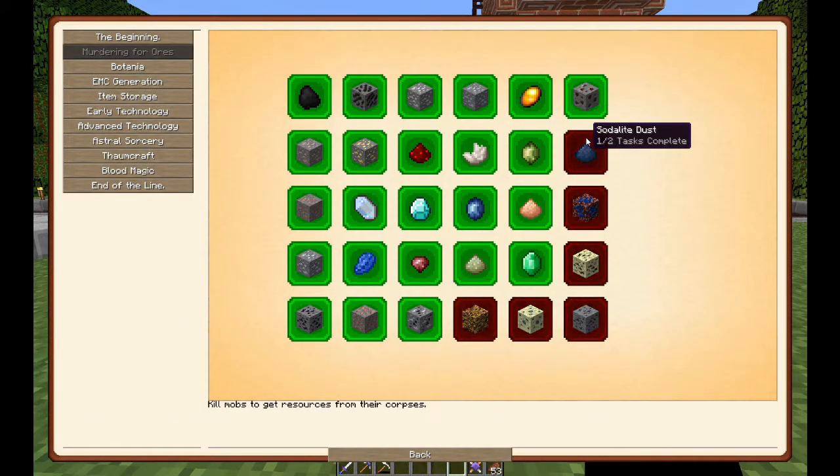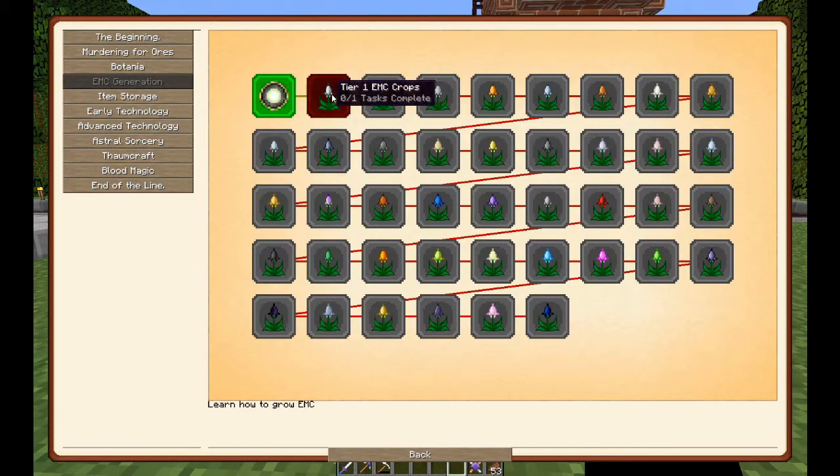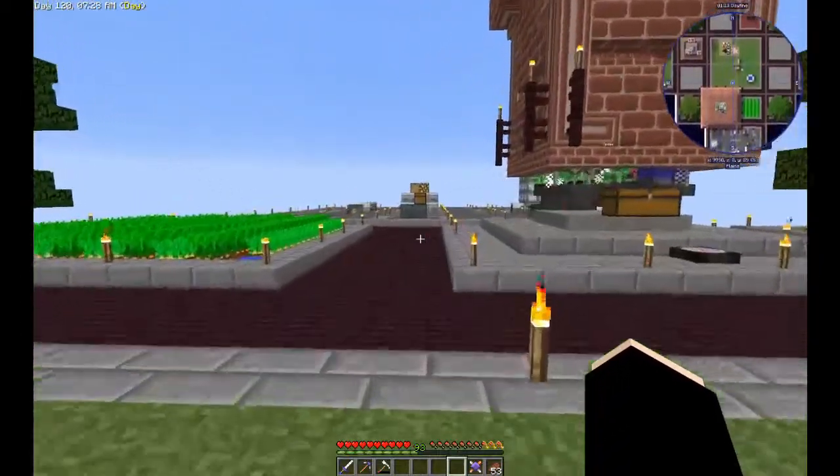So all of that we got. We still need Sodalite, Cobalt ore, Tungsten ore, Iridium ore, and Sheldonite ore. I filled my mana tablet and I have a few other things to make. I want to make that gun, but first I want to start with the tier 1 EMC crops and a new mechanism machine.